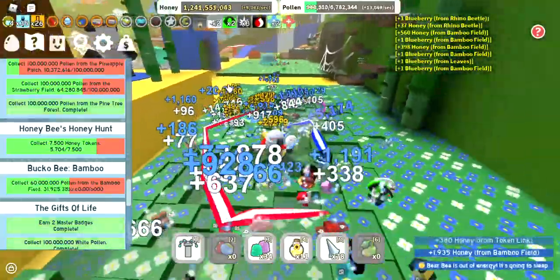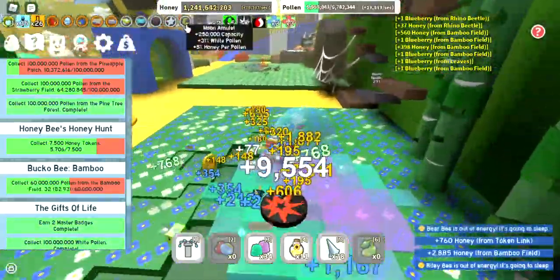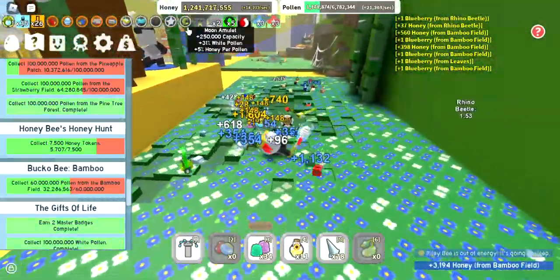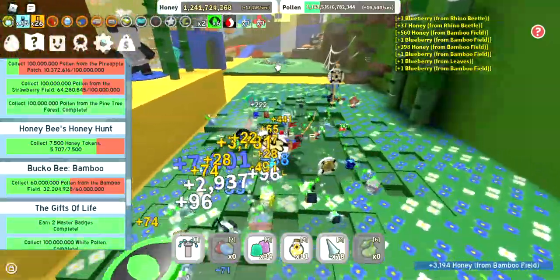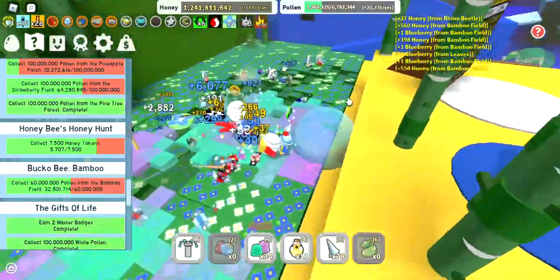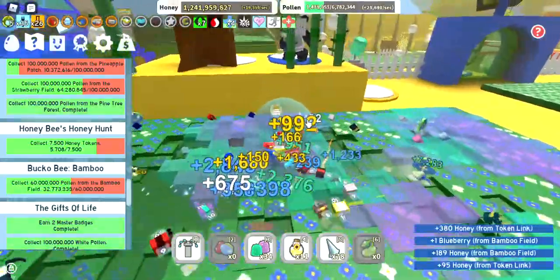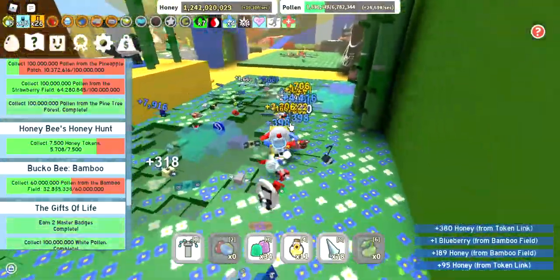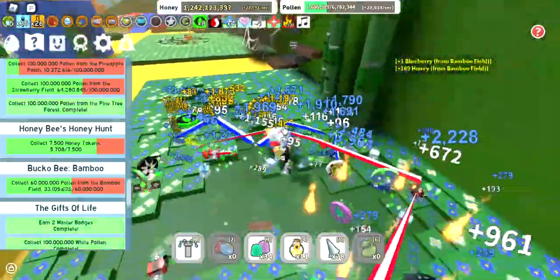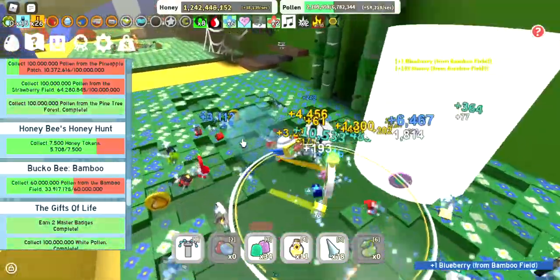I finally got myself the most perfect moon amulet for honey — 5 honey per pollen. I wish it were 10, but that's still good. My convert rate is now like overpowered, already getting around 20,000 per second. Too bad I just donated something to the wind shrine so I can't boost right now.